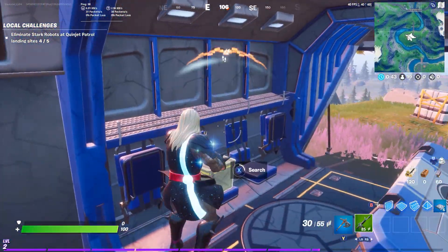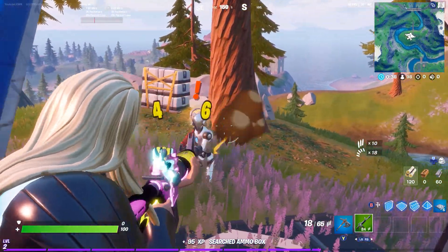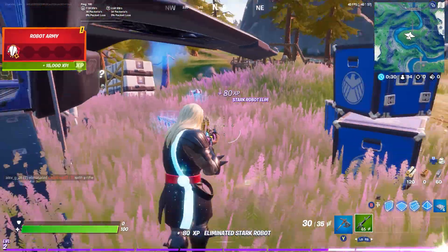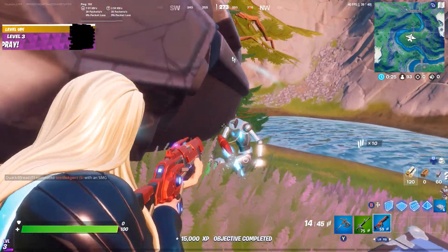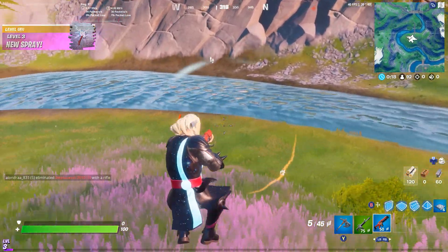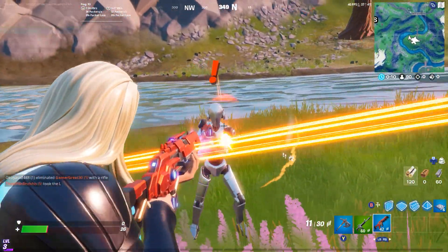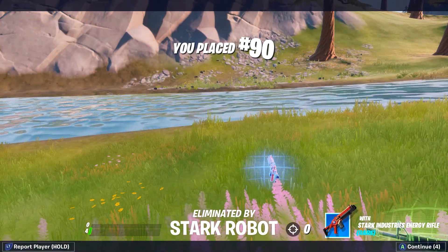That's one of them. There's an ammo chest in here too. And here I go — I got the Stark gun. And this Stark gun is what you're going to use to eliminate players. It's a brand-new Stark gun that they just put out.